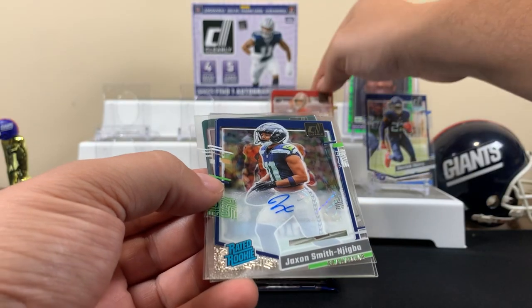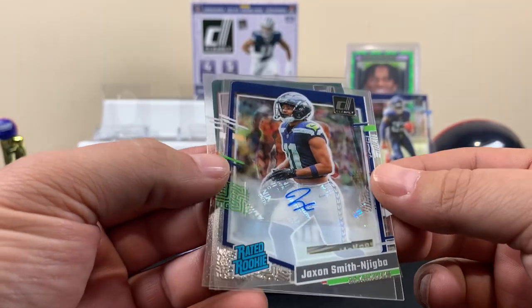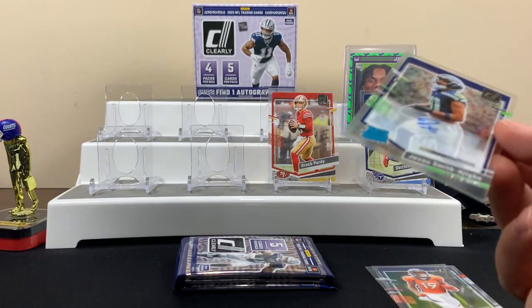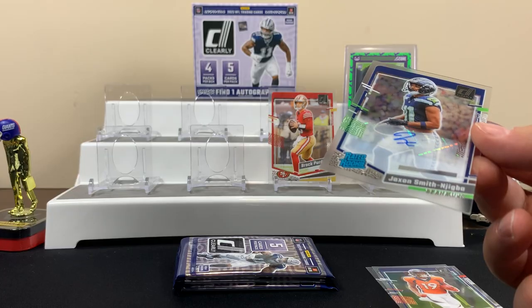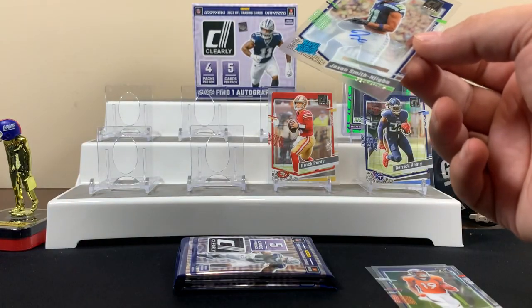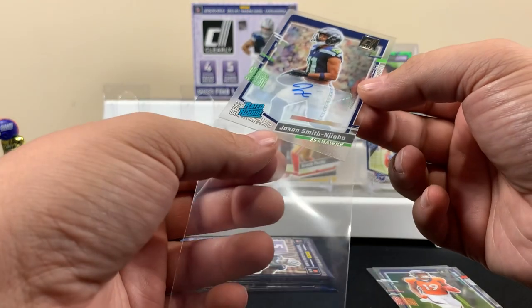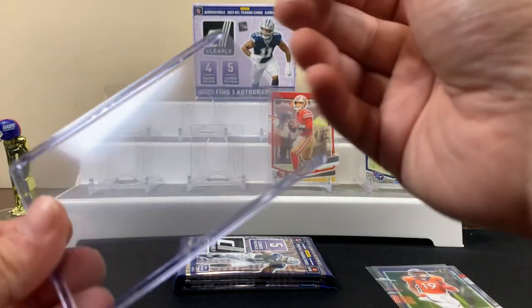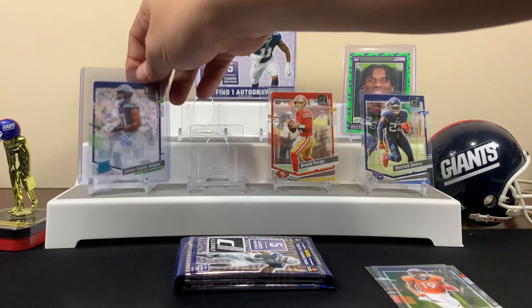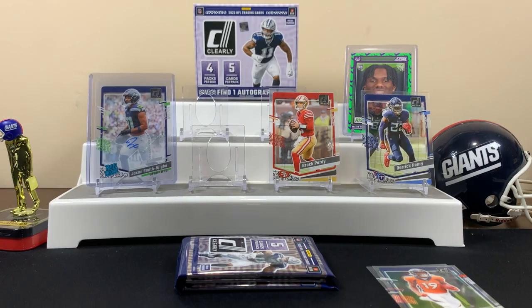Oh nice, here's the auto — Jackson Smith-Njigba! That's not bad at all, that's pretty good for the auto. Also got a Marvin Mims and a Tanner. That's pretty good — the auto could be way worse, you know what I'm saying. Wait, there's a sleeve here for a big card. It's a little fuzzy but he's a highly-rated rookie, so the auto was pretty much a win. That's cool!